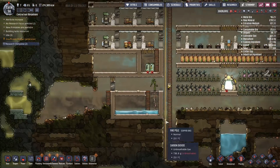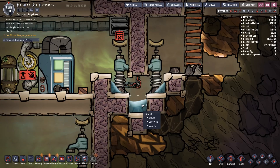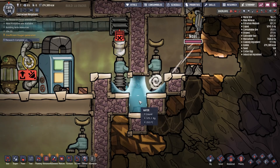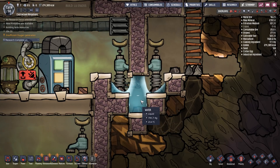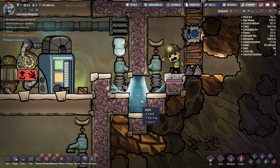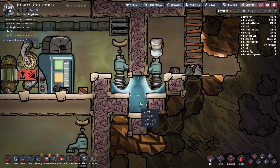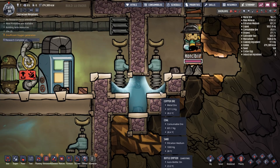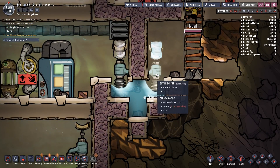I need to enable auto-bottling so they can bottle here and bring it over. Now let's set up our water airlock. We're going to need this bottom tile to be full - about 1000 kilograms in there - then some extra to make sure we've got a nice seal. Probably get it up to 1400-1600 kilograms total. We're up to 800 there - that's going to get this tile full.